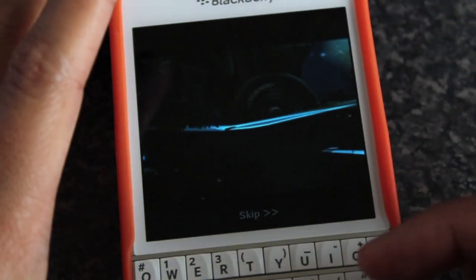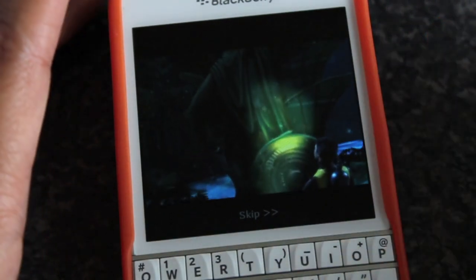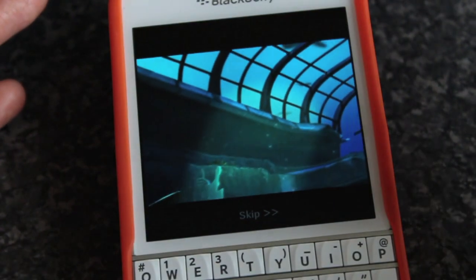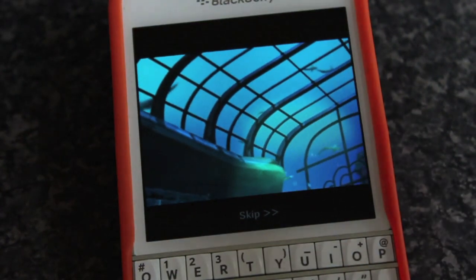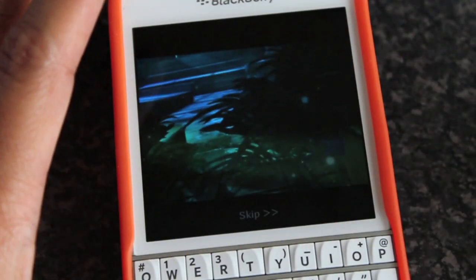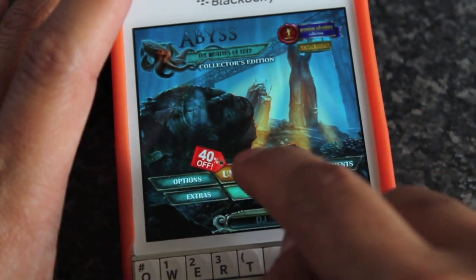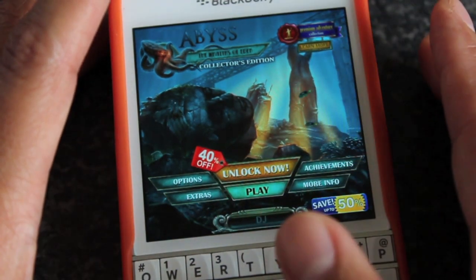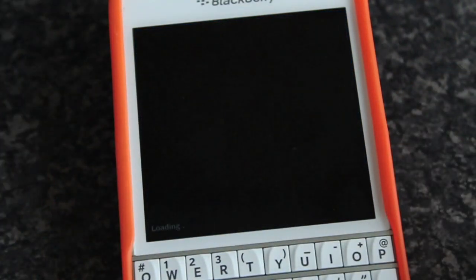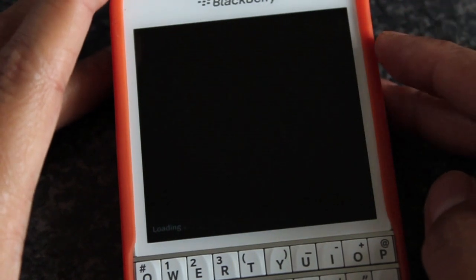I'm going to jump into the gameplay and show you what it's like. When you first load it up you get this little intro video just kind of easing you into what the whole purpose of the game is. Your fiance goes exploring, gets lost, and then you want to go find him and save him. I'm going to skip that and jump into the gameplay. You can see you can unlock the full version — it's free to try out, and there's also a 40% discount right now.